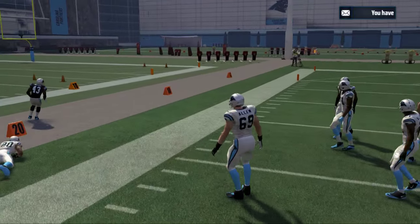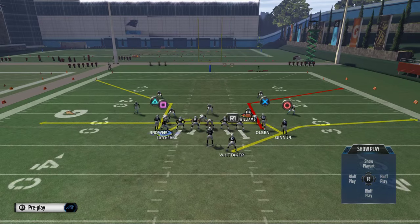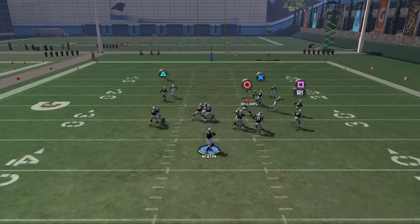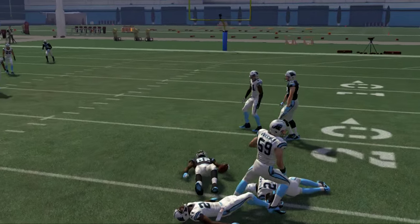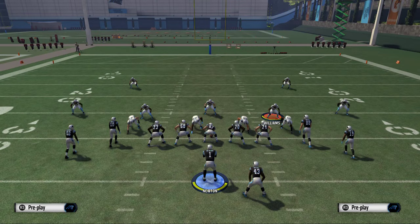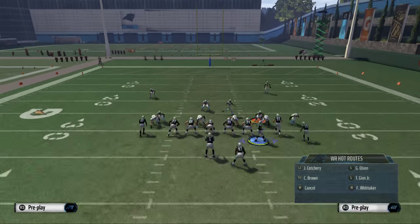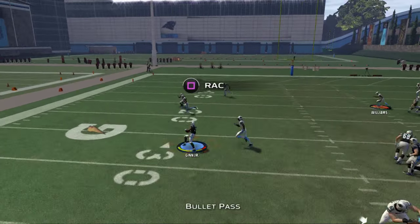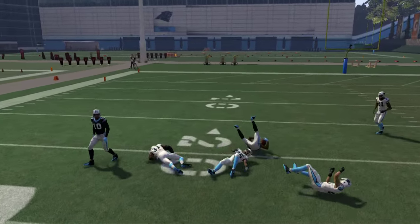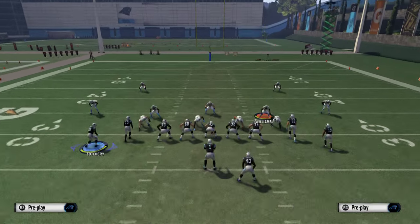We're going to focus primarily on the drag, the corner route, and the running back's route — those are the three main routes we like to use. The route to Kotri that we're motioning over, we mainly use as a pick route for Teddy Ginn. When you face man bump, you have to have a surefire way to get him off the jam, off the press, and clear him out — that's what we're accomplishing with the pick route.